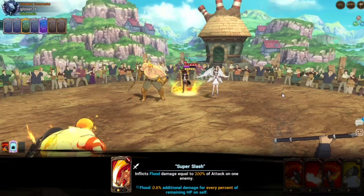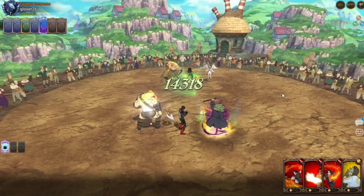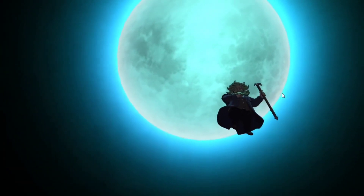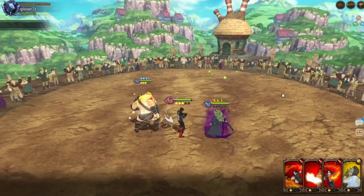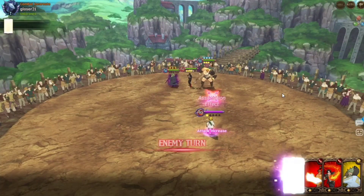It's against a bot, so you gotta understand that they're just naturally weaker when you face bots. Sometimes bots just be strong for no reason — they're just built different. But I guess we can just skip this and go to the next match. This wasn't as exciting anyway. Let's go ahead and skip to the next match.